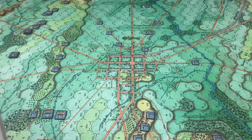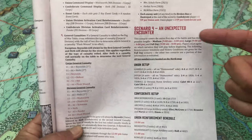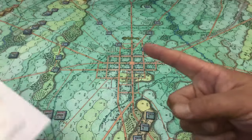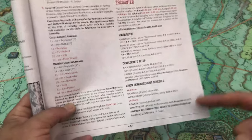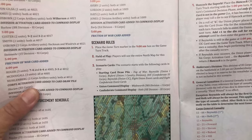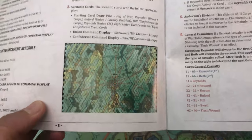The scenario we're doing is scenario four - we flip to it and we have 'An Unexpected Encounter.' It gives you a synopsis of what's going on. We're doing the medium scenario, because there is a large full-day option that determines how long the scenario plays out. It gives you the setup, which I've got the forces on the board, and then a reinforcement schedule with a lot of reinforcements - it shows all the union troops and the confederates.